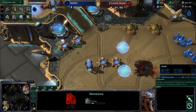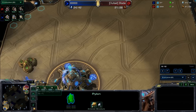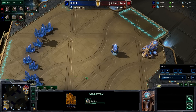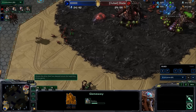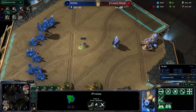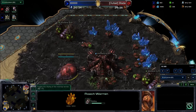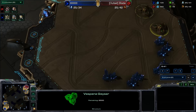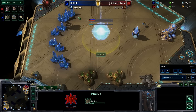You do not need to all-in when you see this. Things you have to remember: his tech is delayed. Sure, he's got a gateway coming up here, but no expansion. Economically he does have more probes than my drones, but his tech is just so far behind. He's just now getting a nexus. I have my roach warren coming. I'm mining from double gas because I need to get some roaches to bust this. And then once I bust this, I'm just going to go into normal three-hatch play.